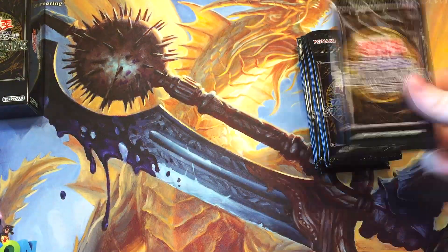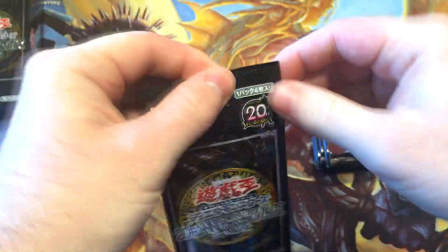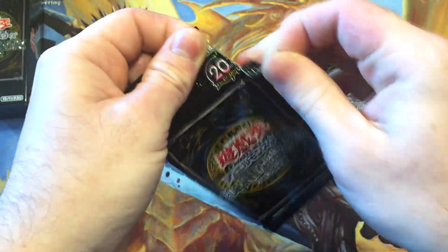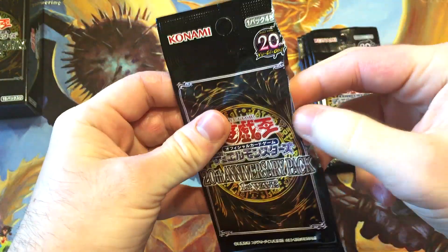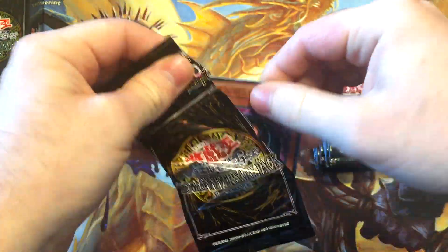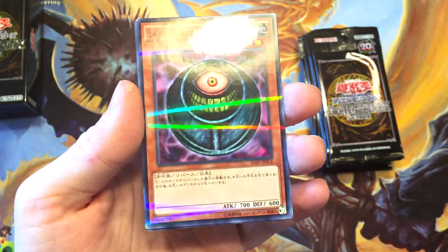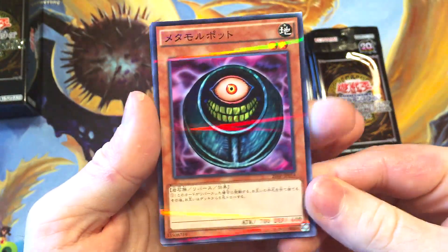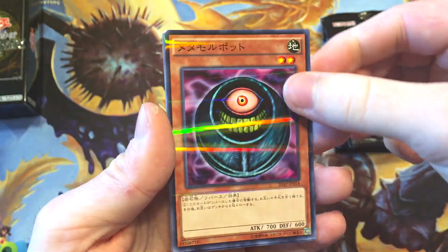So we're just going to get started here. I'm pretty sure they're going to have a little slit in the corner because they are a Japanese OCG product, so we're just going to slide on in. I think there's a total of 15 packs, maybe 4 or 5 cards per pack, something like that. So we'll see what spicy pulls we can get out of this. That's some cool rarity right there — I don't think anything in TCG has that. I'm pretty sure this is Morphing Jar — that's an epic hit right off the bat.